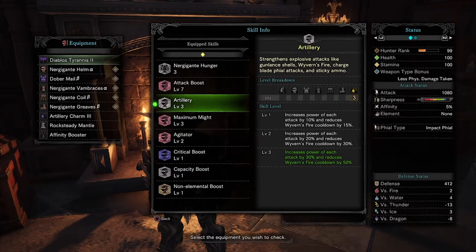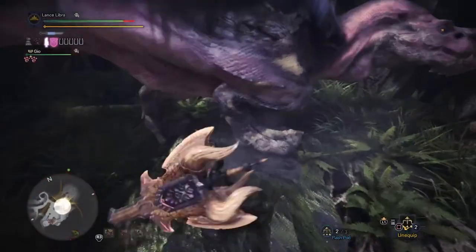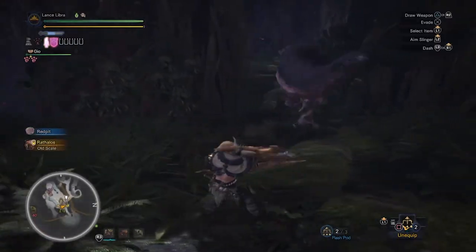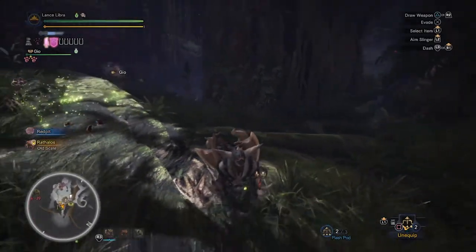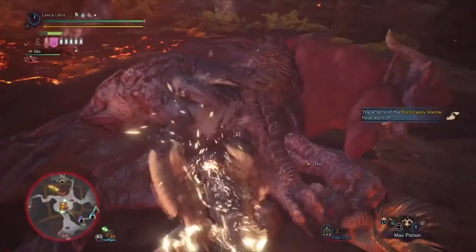Here are a couple of must-haves if you decide to use this build. As I mentioned earlier, we are focusing on heavy burst damage. First, we have the skill Artillery level 3 combined with Capacity Boost. Capacity Boost will increase your phial capacity by one whole phial. In this clip, we see the damage when Artillery is not added. And in this clip, we see the damage when Artillery combined with Capacity Boost is added.